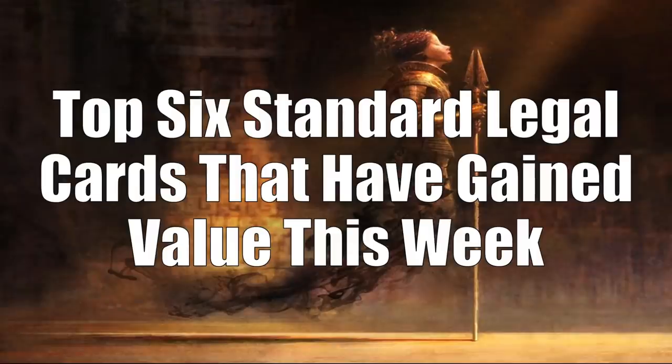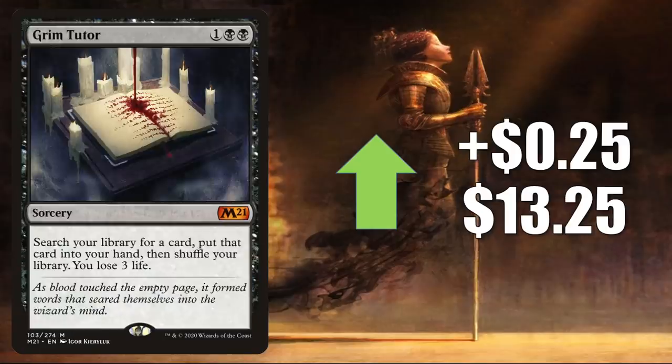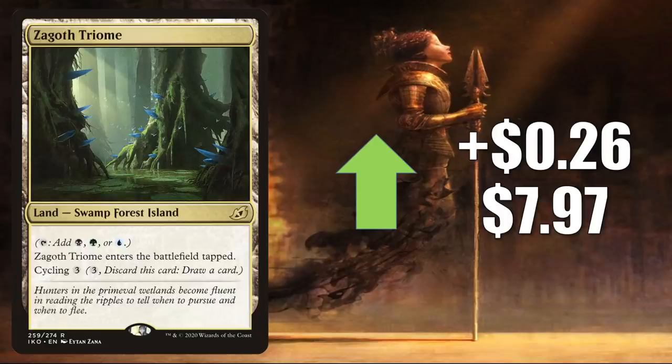That brings us to the top 6 standard legal cards that have gained value this week. Coming in at number 6 is Chromatic Orrery, going up $0.25 to $11. This has been another popular Commander card since it came out, seeing a little more play now in Belby Corrupted Observer builds. Number 5 is the Core Set 2021 copy of Grim Tutor, going up $0.25 to $13.25. Number 4 is Zagoth Triome, another of these Triomes, going up $0.26 to $7.97.